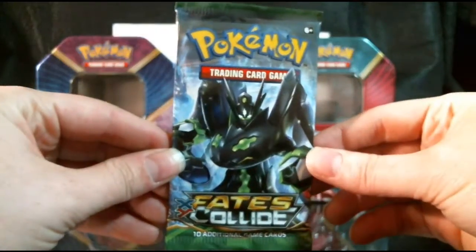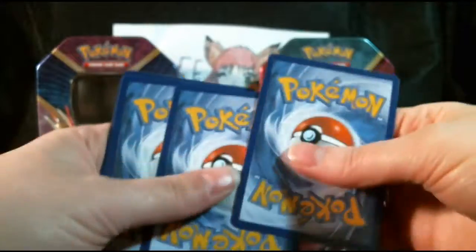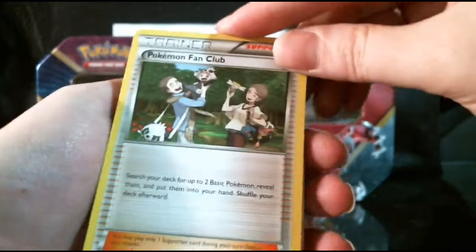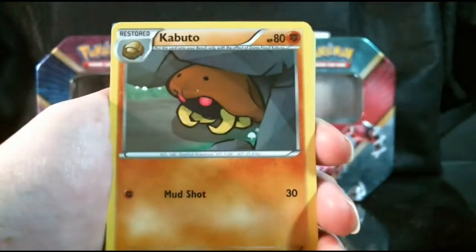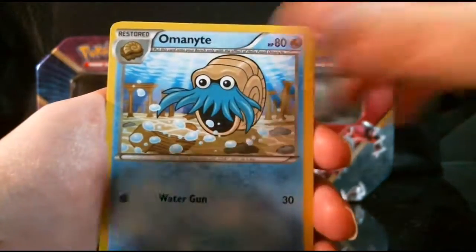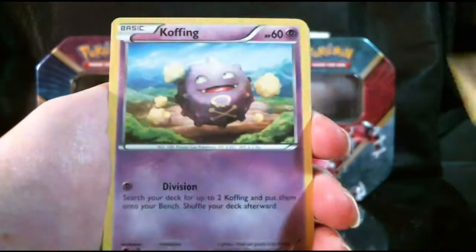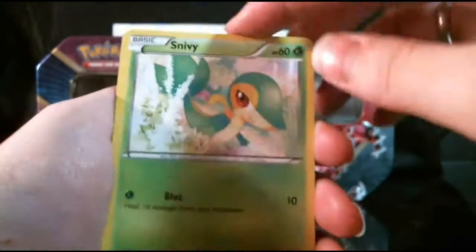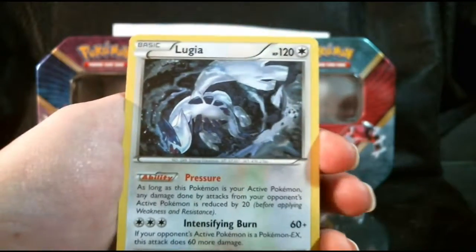And our last pack — let's see if it holds anything good. Well, that one actually opened up pretty well. In this pack we have Pokemon Fan Club, Kabuto, Aerodactyl, Minccino, Volbeat, Larvitar, Koffing, Snivy. Our Reverse is a Kangaskhan, and our Rare is a Lugia non-holo.